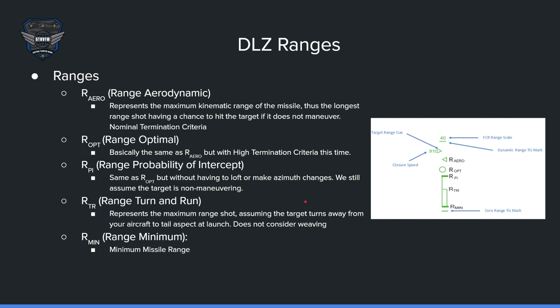Here's the DLZ, also known as the dynamic launch zone — it's a zone that you can launch from, and it's dynamic based on different parameters. Here are the ranges. This first range, R-arrow, is the maximum range that your missile can go aerodynamically if the target does not move. This target range cue moves up and down, and the dynamic launch zone will also move up and down based on the parameters at any given time. Once your target range cue reaches R-arrow, you are able to shoot, but it just means the missile can hit if the target doesn't move. It also assumes that you lofted the missile, and that would be nominal termination criteria — a decent shot.